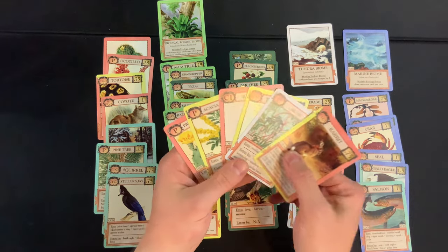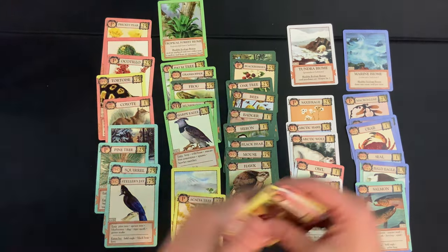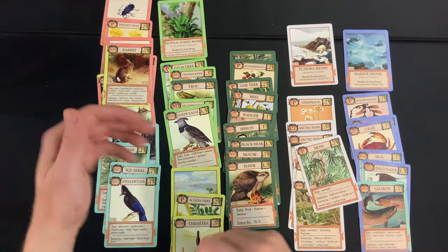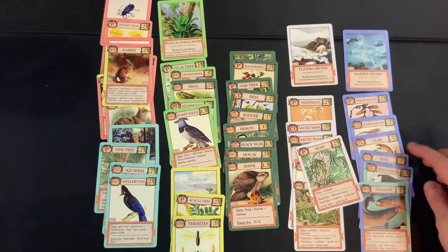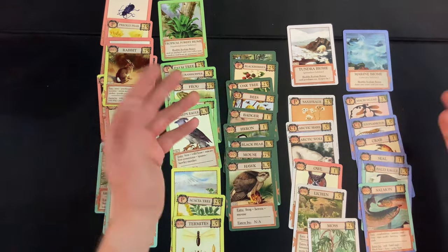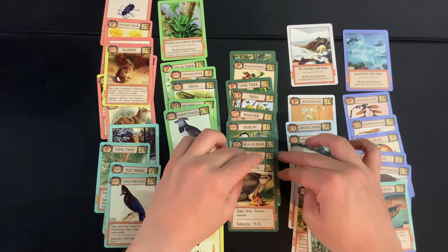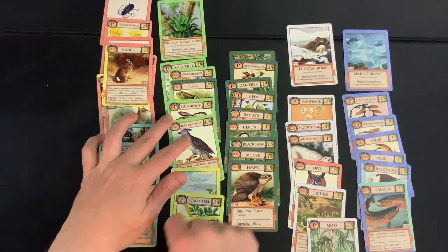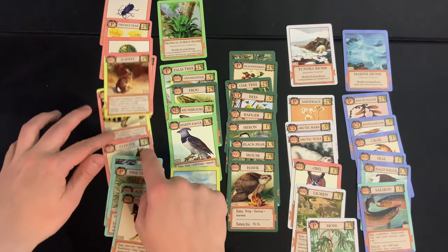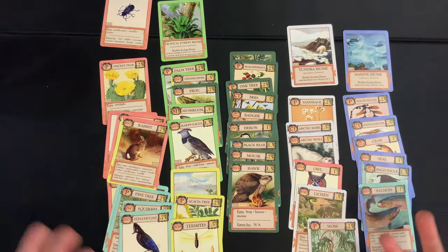We've drawn our last card, so now we just play cards until we can't play any more. A C1 worth 1.3 points — playing everything out, just makes sense to get the points. Totaling up: 0.75, 1.75, 2.75, 3.75, 4, 5.25, 5.5, 6.5, 7, 8, 8.5, 8.75, 9, 9.25, 9.75, 10.75, 11.75, 14.75, 15.5, 16, 16.25, 17.75, 18.25, 19, 19.5, 19.75, 20.5, 21.25, 21.5, 22.5, 23.25, 24, 24.25, 24.5...